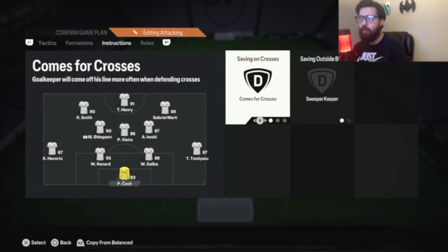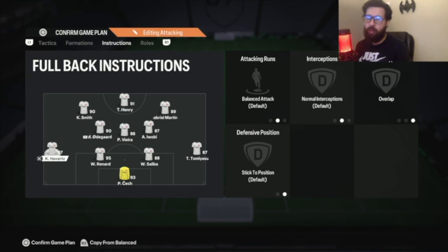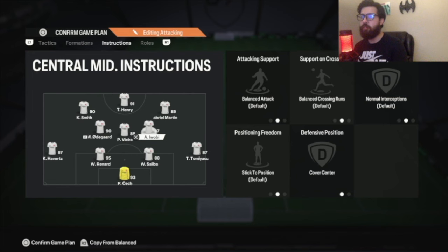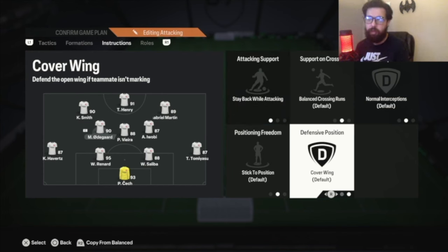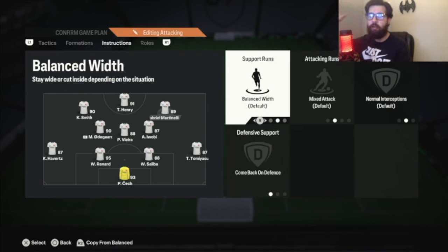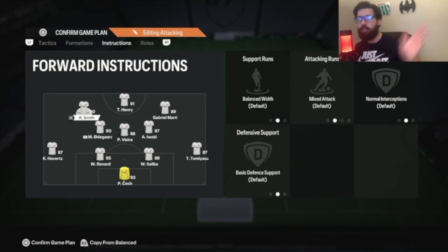I make this defend in a 4-4-2. Goalkeeper: comes for cross, sweeper keeper. Both center backs: stay back. Right back: stay back, overlap. Left back: balance overlap. CDM: stay back while attacking, cover center. Right center mid: balanced attack, cover center — this is your right center mid when defending in a 4-4-2. Left center mid: stay back while attacking, cover wing — he plays as a left mid in a 4-4-2 when you're defending. Right forward: come back on defense, so he'll drop deep and play right mid in front of the right back. Striker: stay central. Left striker: balance everything. Just let the direct passing tactic do the work for you.